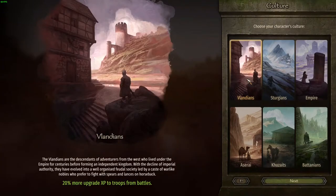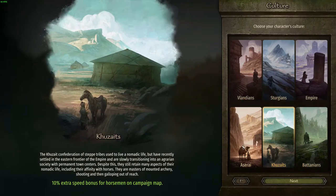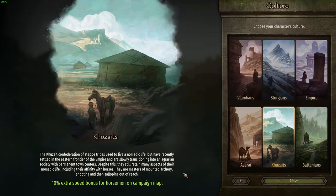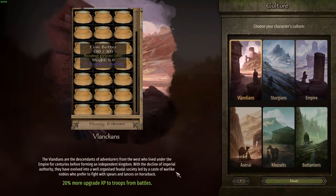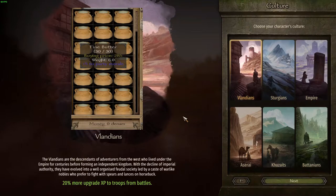The first is your culture. Which culture can be personal preference, but for a new player I would suggest maybe Kuzates. They give a 10% extra speed bonus for horsemen on the campaign map, meaning your horses go faster and you can outrun enemies if you have a lot of horses. Also good for a new player: 20% more upgrade XP to troops from battles, which means you can upgrade your troops faster and fight more high-quality enemies, which in turn gives you more money.